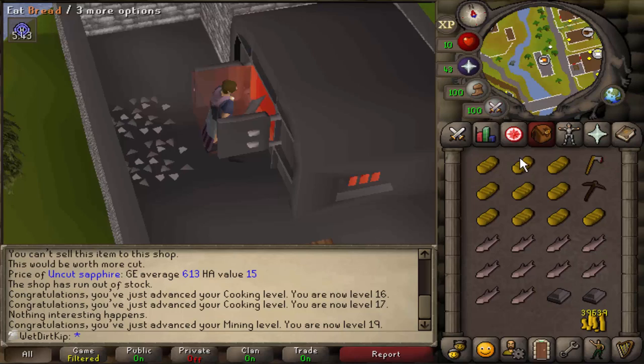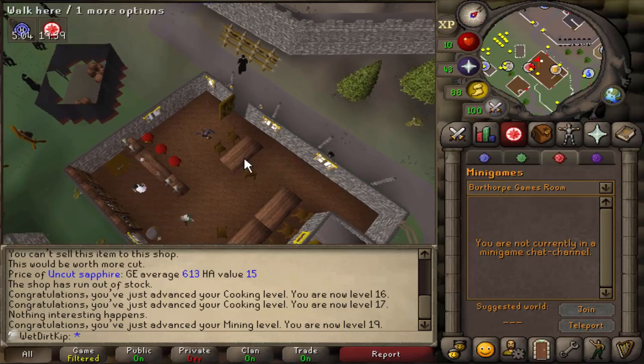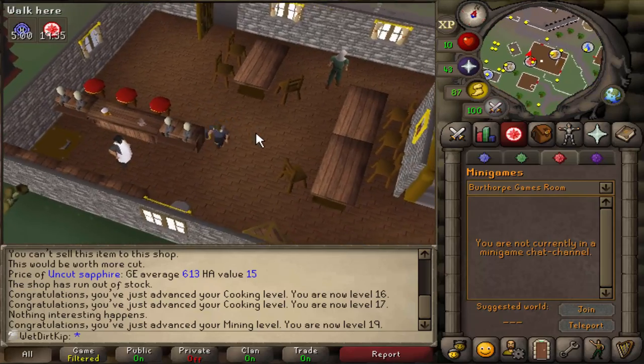The quest is in Burthorpe, and luckily there's a minigame teleport that takes us straight there. The last item we need is the Asgarnian Ale, which you can pick up right here. Let's get this quest done.